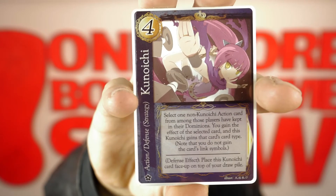Kunuchi. Select one non-Kunuchi action card from among those players have kept in their domains. You gain the effect of the selected card and this Kunuchi gains that card's tag type.